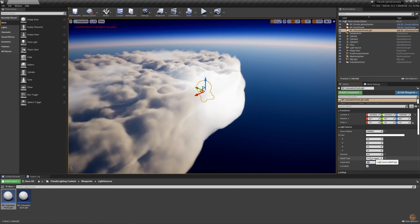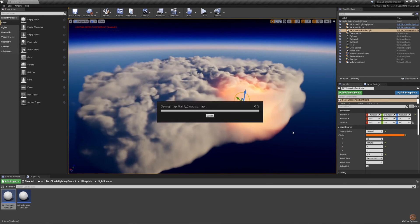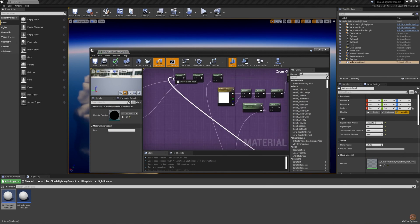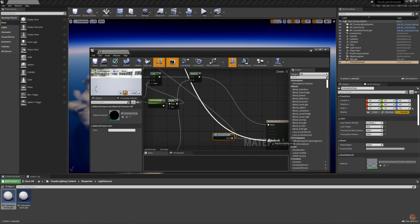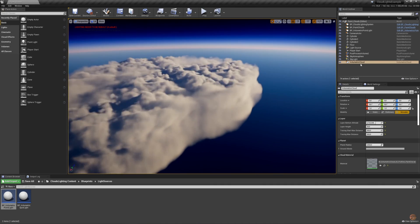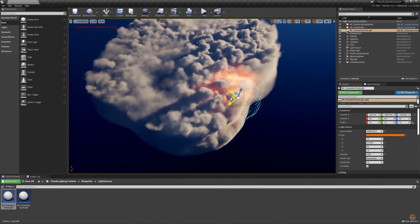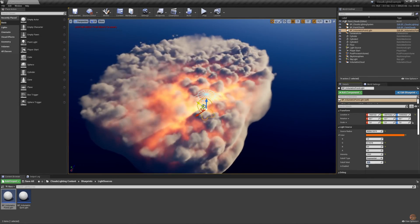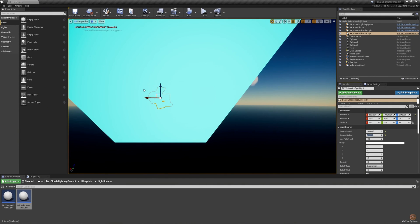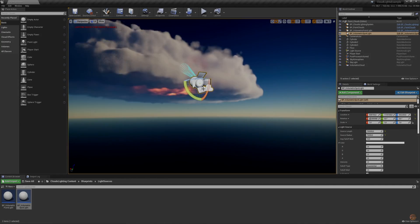The Clouds Lighting System features easy setup with no external dependencies, unlimited lighting area and customizable parameters. It is also network replicated and compatible with any material, with three Blueprint classes and four C++ classes. It adds realistic light sources for 2D clouds or volumetric clouds and is usable for particle systems where large and cheap light sources are needed, for example smoke and fog. I think this looks absolutely fantastic.